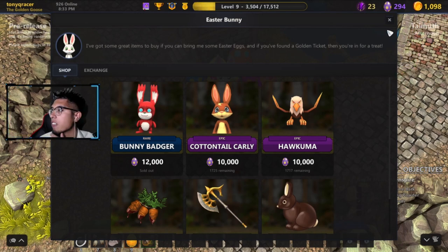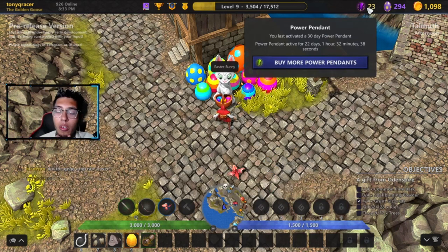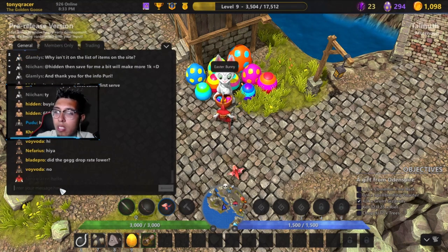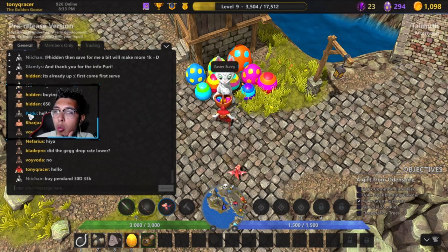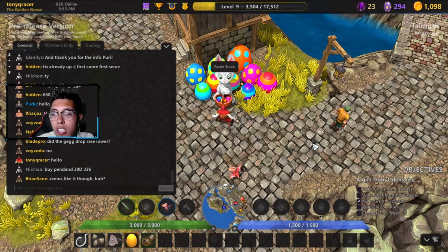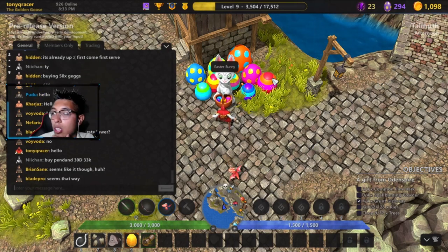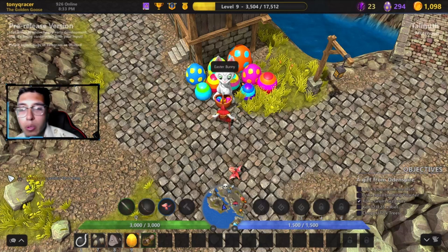For membership, members will be able to take out more than one blockchain item per dungeon run, among other perks including gifts for each level and a colored in-game username — mine is yellow when I type, non-members appear in green, and blue is from the Easter Bunny event title. To purchase membership you can buy from the Lost Relics website using Australian dollars, USD, Ethereum, or ENJ, or buy in-game from other players at the emporium.